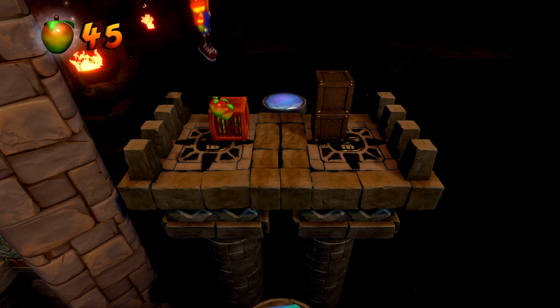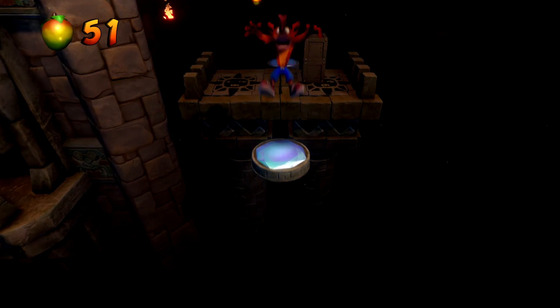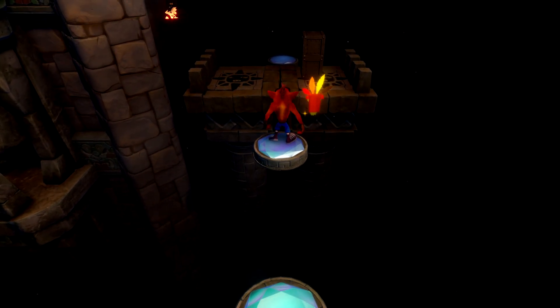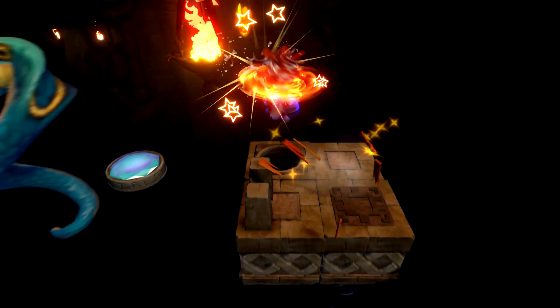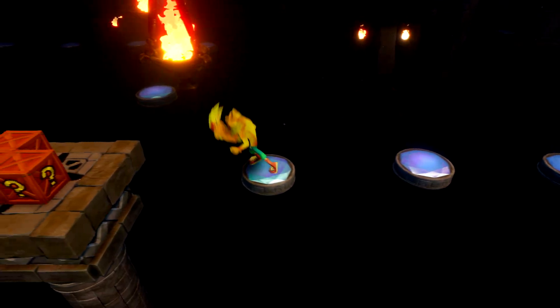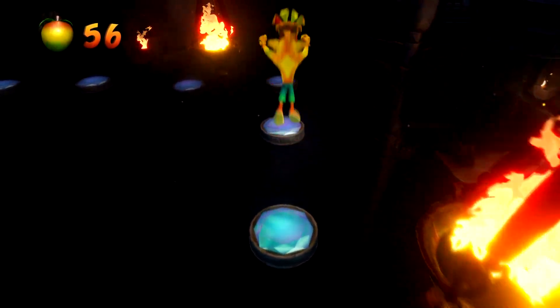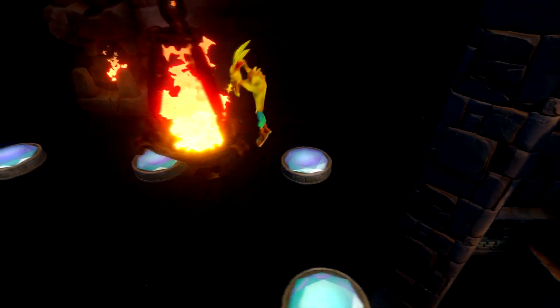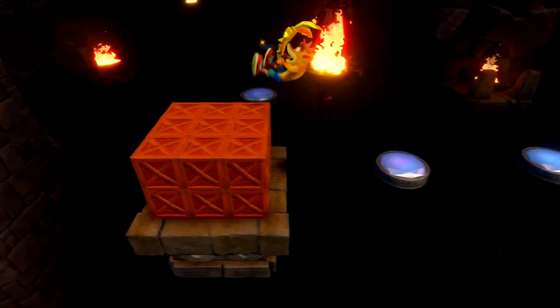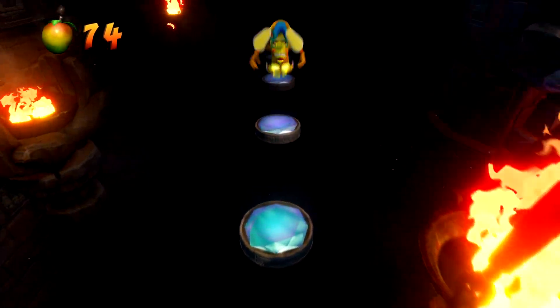Make sure we bounce high so that we don't miss anything secret. We jump to this one. Oh I see, because you have to jump like this. Aku Aku mask as well, sweet. And then we keep doing this until we get where we need to go. So satisfying breaking all those boxes, man.